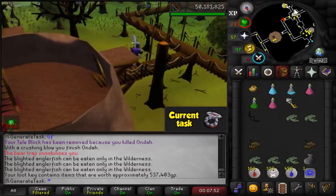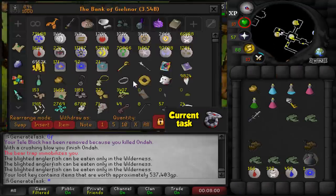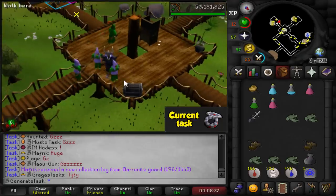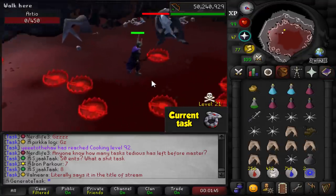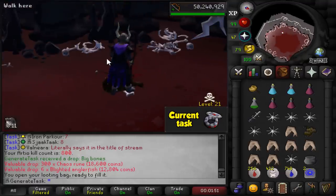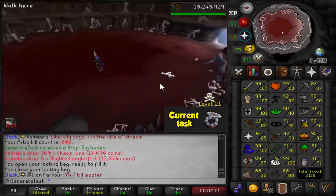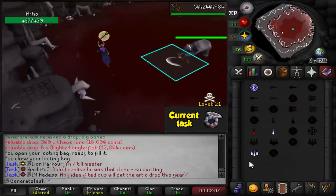I killed a PKer for 500k again. We got him. Almost at 800 KC now. Kill number 800 without a unique — why do I not have a unique? I don't want to be here anymore. There are too many people here, I have to hop too many worlds and I am simply not having a good time. So how about you give me a unique, I can leave and we can both be happy.